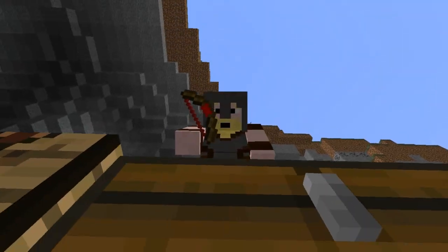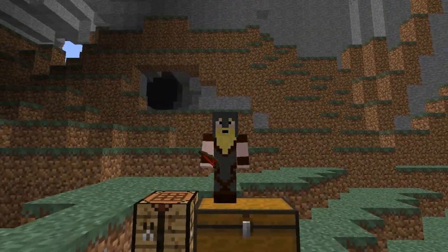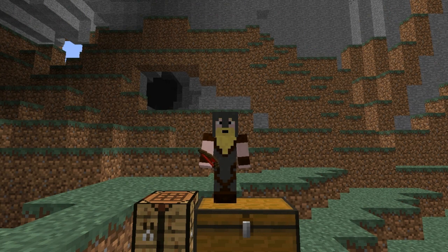Anyway, this bow — you can't enchant it, which is fine because it's already kind of super powerful. It actually uses up your arrows really fast, so at first I thought it was a little OP, but the reality is it uses up all of your arrows fast. It's good if you have a creeper right near you, but you can't put knockback or anything like that on it, so it is kind of balanced that way.